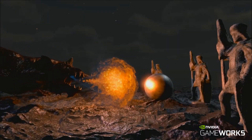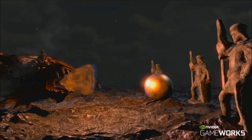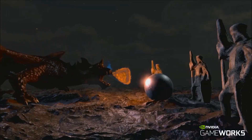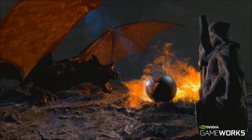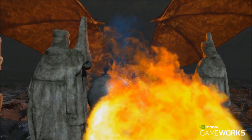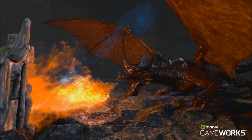NVIDIA Flameworks is a system for generating fire, smoke, and explosion effects for games. It combines a state-of-the-art, grid-based fluid simulator with an efficient volume rendering engine. The simulator uses a highly optimized solver which enables the simulation of high-resolution grids in real-time. It supports collisions with standard primitives and includes a combustion model for generating flame effects.